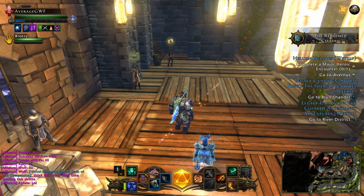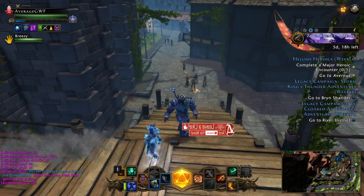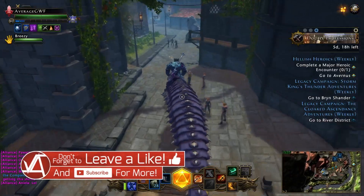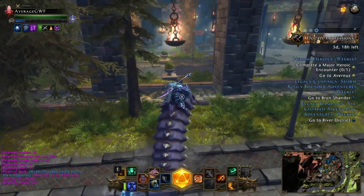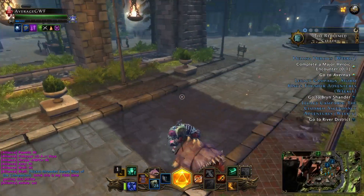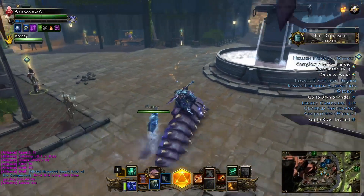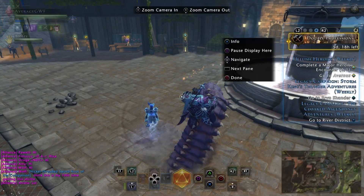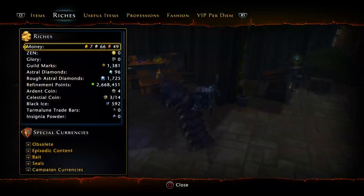Hello everyone and welcome, my name is Aaron and today I'm going to be giving you a tutorial on how you can change your guild marks in order to make some astral diamonds. First things first, I want to give a shout out to Cottonmouth Soldiers for letting me use their second guild, because the second guild has the Treasure Hunter boon and that really helps during this event, which is the double professions event.